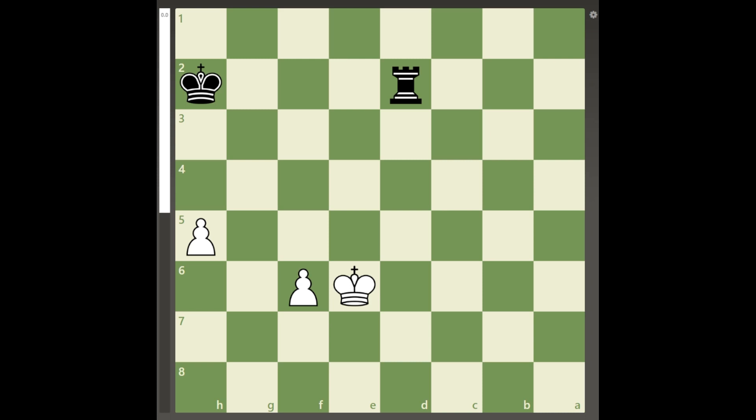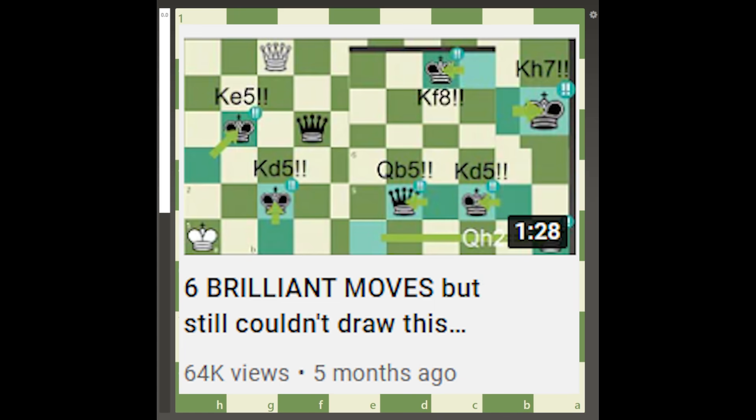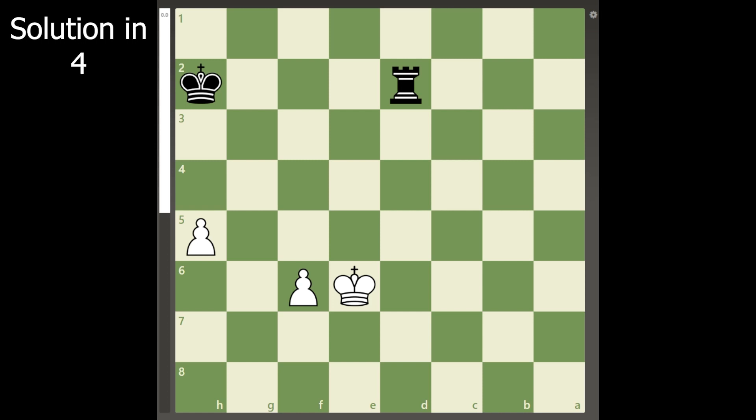Hello everyone, welcome back to another new video. Today, as a reference to the video that started it all, I will be showing you an endgame study where black can save a seemingly lost position with 6 brilliant moves.